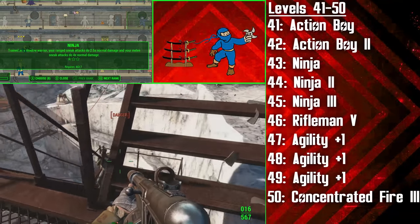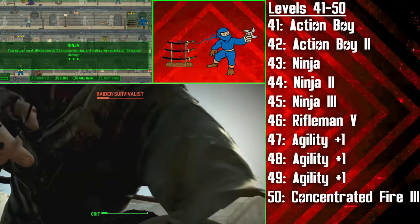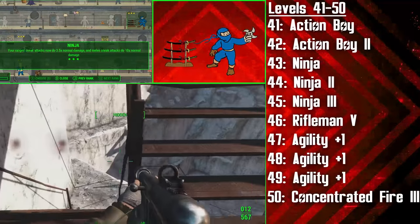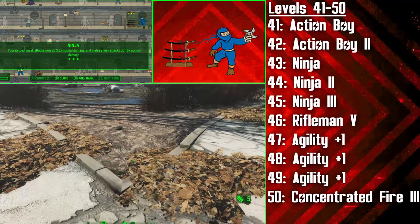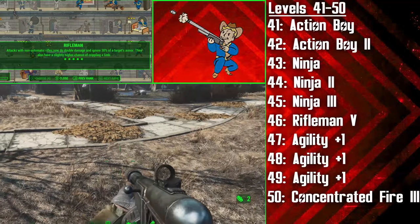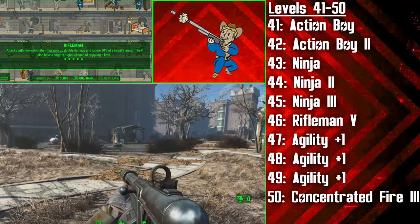We'll actually be getting all three ranks of the Ninja perk right now. The perk is absolutely insane for a melee stealth character, however it will still greatly benefit a ranged build like the hunter. With all three ranks, our ranged sneak attacks will do three and a half times as much normal damage, and this is perfect for taking out huge creatures fast. This will make slaying Mirelurk queens and behemoths easier than ever before. These creatures become even more susceptible to the hunter at level 46 when he unlocks Rifleman 5 — which makes rifles do double damage, ignore 30% of target's armour, and gives the hunter an even larger chance of crippling an enemy's limb.